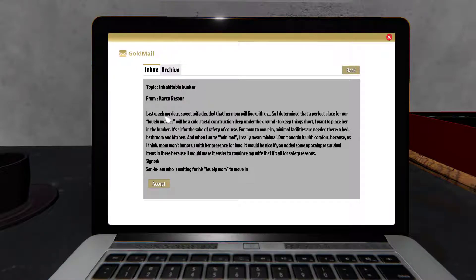Last week my dear sweet wife decided that her mom will live with us, so I determined that the perfect place for our lovely mother will be a coal metal construction deep under the ground. To keep things short, I want to place her in the bunker - it's all for the sake of safety of course. For mom to move in, minimal facilities are needed: a bed, bedroom, and kitchen. And when I write minimal, I really mean minimal - don't overdo it with comfort. It would be nice if you added some apocalypse survival items in there, because it would make it easier to convince my wife it's for safety reasons. Signed, son-in-law who is waiting for his lovely mom to move in.